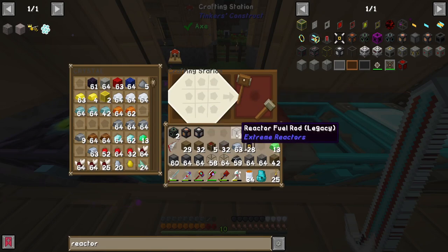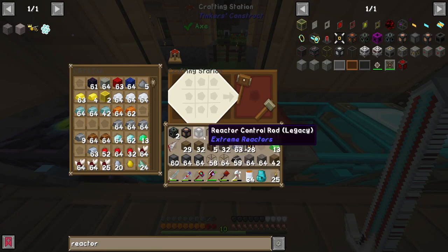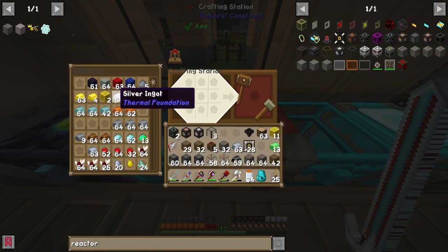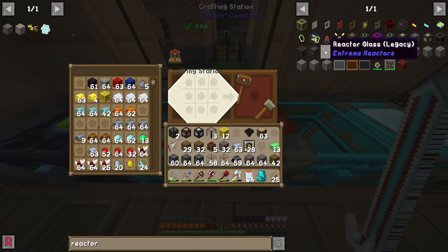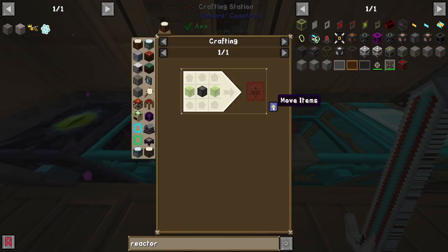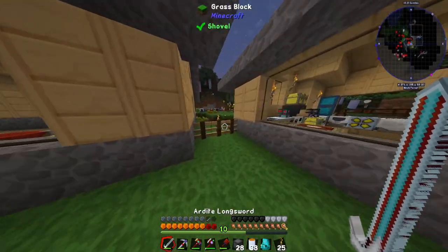That gives us most of the pieces we need. We're also going to need 12 gold blocks — I think it's purely aesthetic but we'll grab those. Then we're going to make some reactor glass as well for aesthetics, about 32 of them.